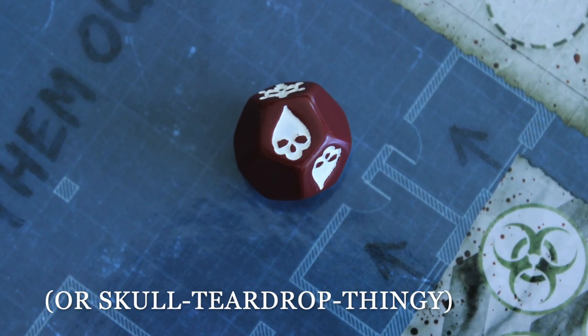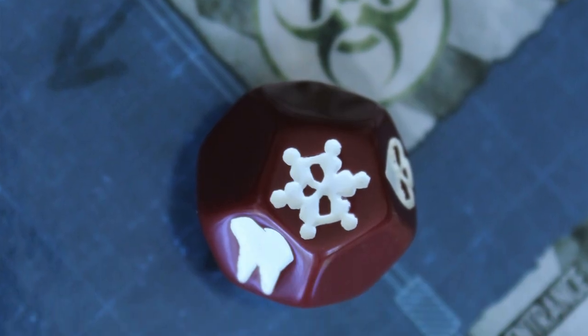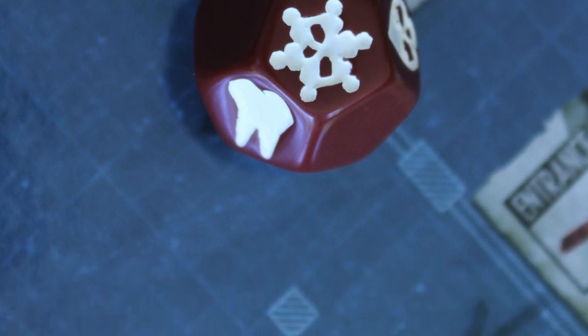Rolling a skull means your survivor takes a wound, and they can only take three wounds before they die. You could roll a frostbite, which is the same as a wound except at the start of each turn you continue to get more wounds from that frostbite unless you cure it.